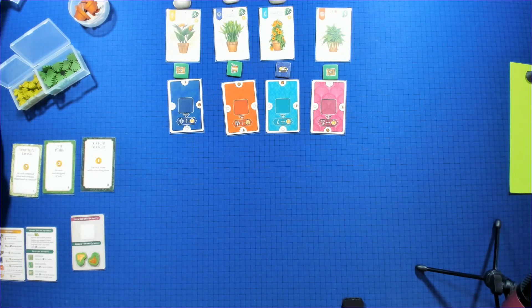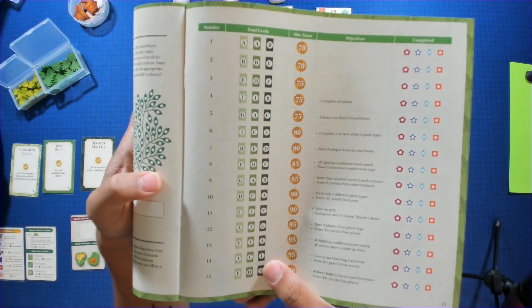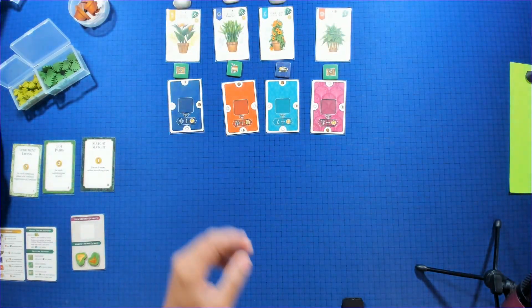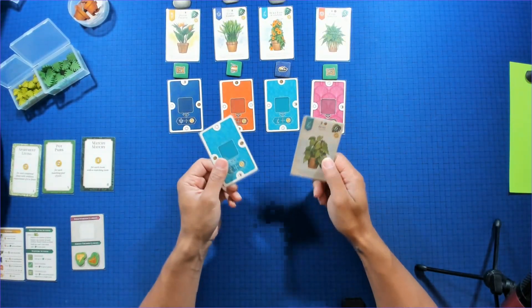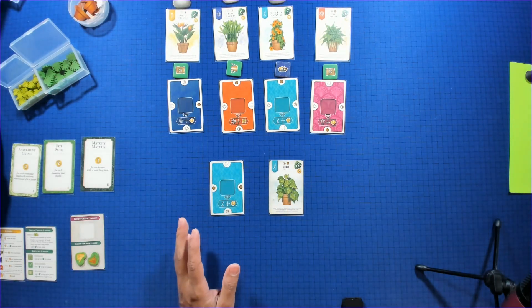So we're just going to be doing the first scenario here. In the first scenario, we need to score 70 points and we're going to use the AAB goals. We're going to start with a room and a plant, arrange them, and start building our house.